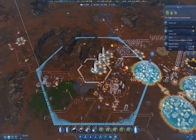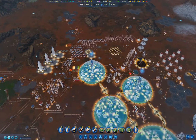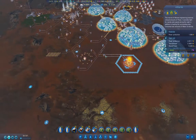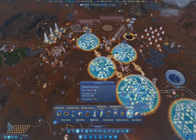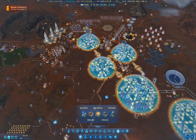We might as well send the expedition to capture ice asteroids — that's the fastest way to bring the water level up. We've got our artificial sun going here, and we've built a whole bunch of wonders, kind of got all of the wonders.